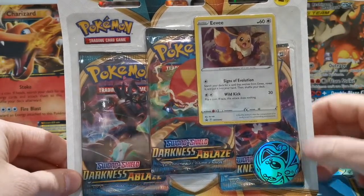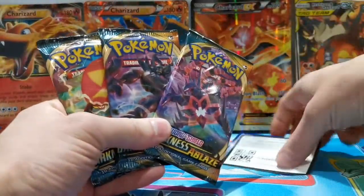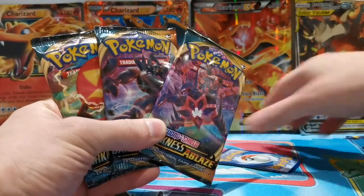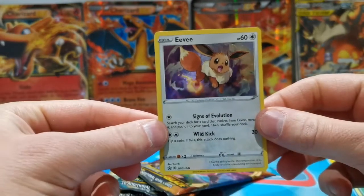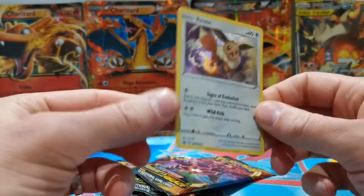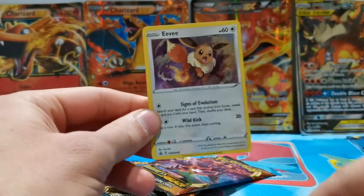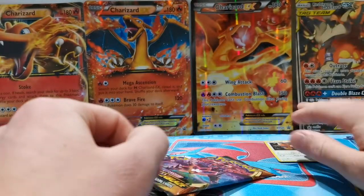That all fell out quite nicely. First, if anyone wants that online code card, leave a comment down below — that would be cool. Let's check out the promo Eevee card — really nice artwork on that one. It's not a card I'd bother grading though; it's not centered very well, you can see it's a very thin border here compared to the top.